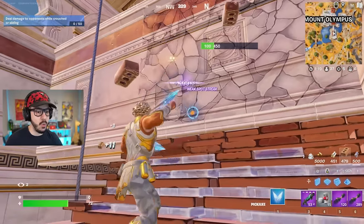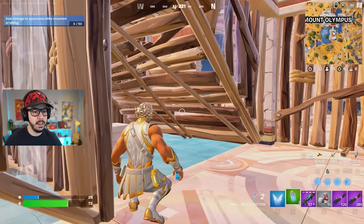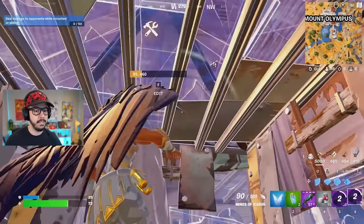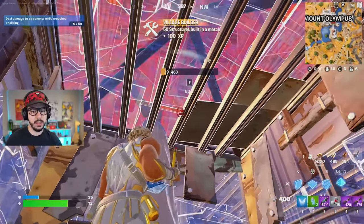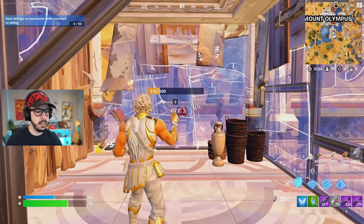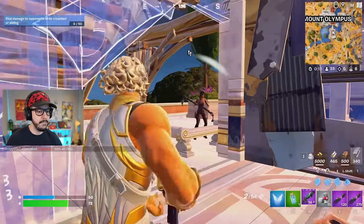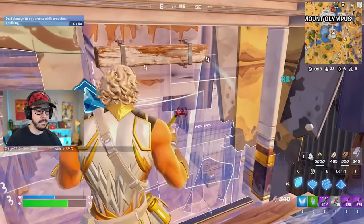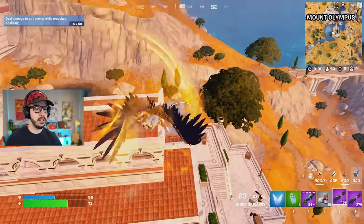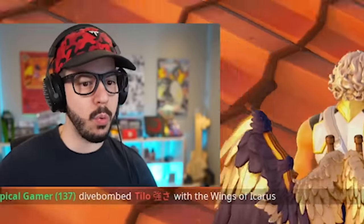I can't take any more weapons, but I can go ahead and get the heals. There's somebody right here. Gonna take a second to build. Do you mind just not doing that? Try to break out the side. There's another guy here. I hit this guy so hard, let me get out of here. Oh my gosh, I stick him out through the wall — slashes!